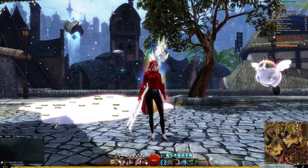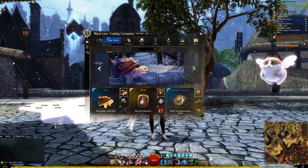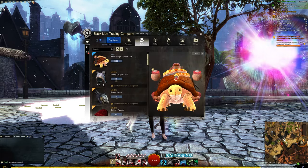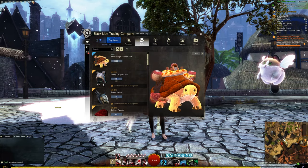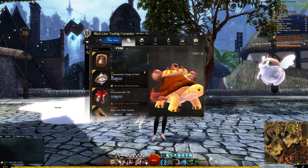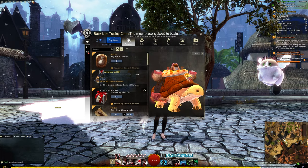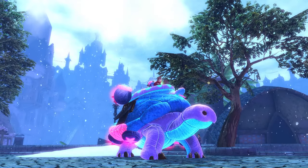Hello everyone, today I'm going over the Plush Siege Turtle skin. In the gem store it is 1600 gems, and this is its default color scheme. While we're here, also check out the Promotions tab — you can get a free transmutation charge, but more importantly you can get a free Winter's Day mini gift.